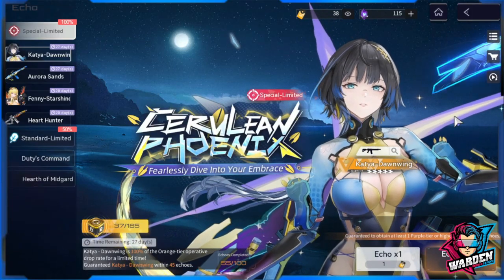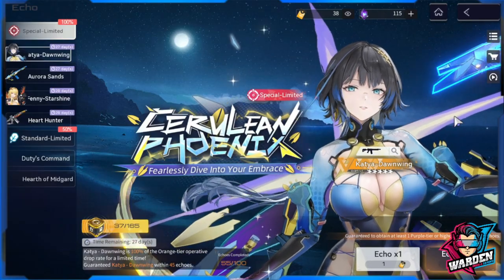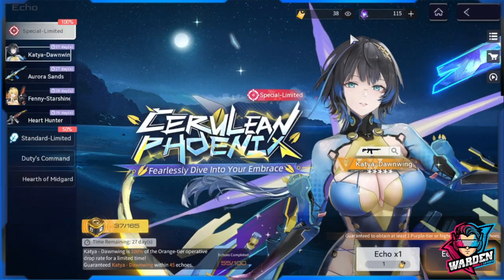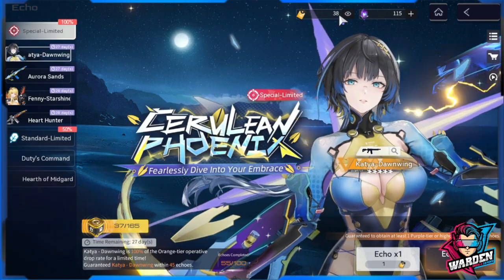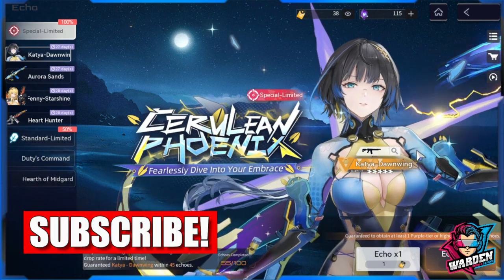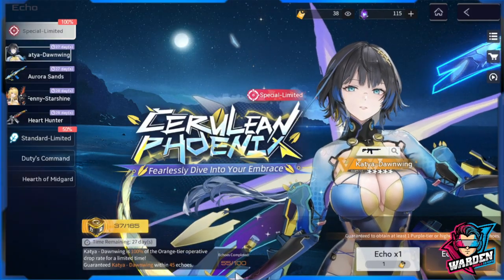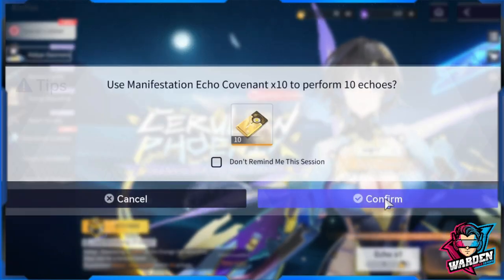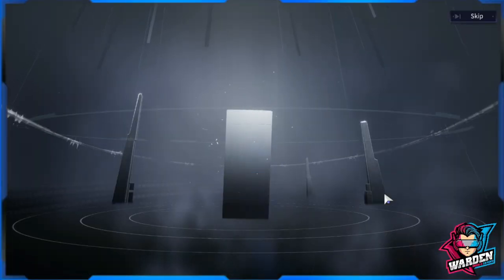Hey guys, welcome to Snow Break: Containment Zone. I'm sorry, I'm mobile right now but we will do some pulls for Katcha Donning. I'm not sure if I have enough currency to pull for her, but I will try. We will scrounge up what is left. Definitely we will be getting her for my crew. My first — by the way, I have 55 of 100, so I'm guaranteed her. Let us do our first 10 pulls, hopefully I can get her before the pity.